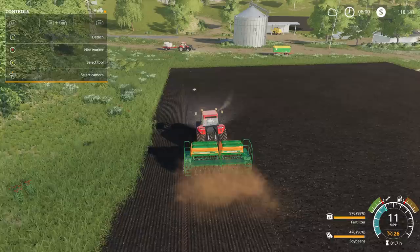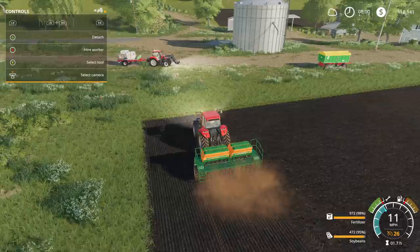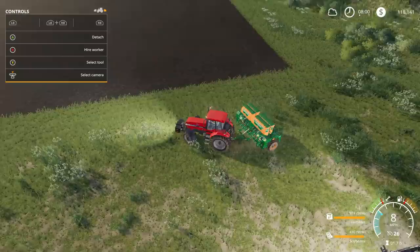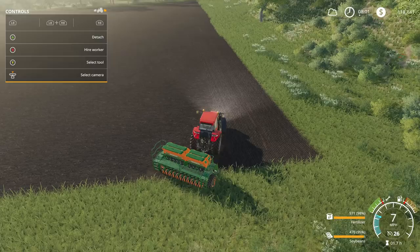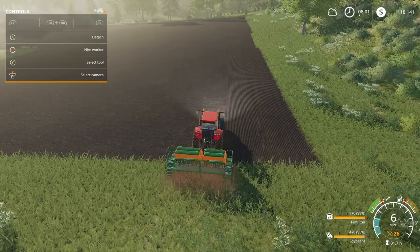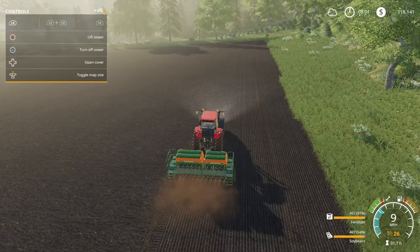You can see the pattern changing on the field, showing that we have now seeded along the field and we're putting fertilizer down at the same time. You'll notice in our bins on the bottom right-hand corner the numbers are slowly going down as we use up the seed and fertilizer in the seeder. We're probably going to have to fill this up a couple times. You do have to turn the seeders on and off — if they're off, they will not work. Left bumper X turns it on and off.